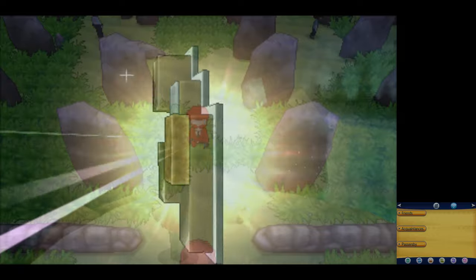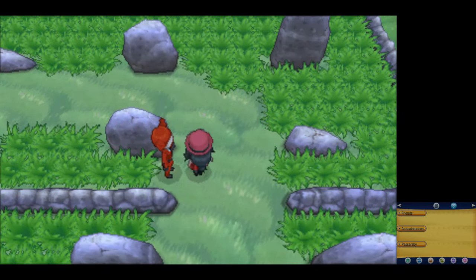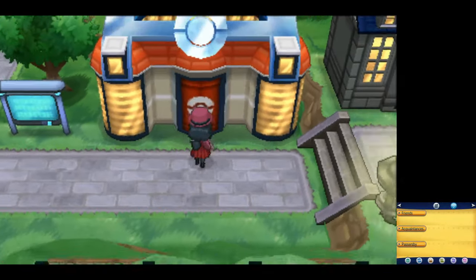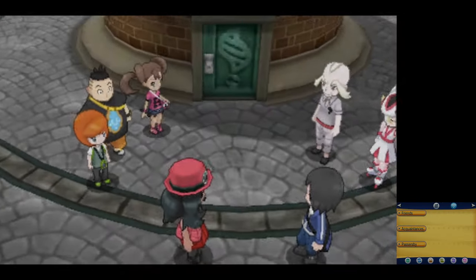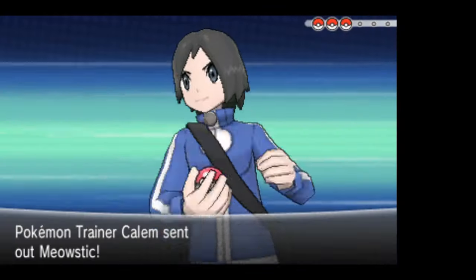Up next, we have a little bit of the Team Flare plotline on our way to Geosenge Town, so let's skip past all that and Reflection Cave, and pick this up in Shalour City at the Tower of Mastery, where we have to battle our rival Callum. Thankfully, since Frogadier is not yet a Dark-type, this one isn't too bad.